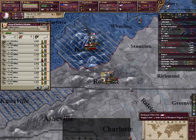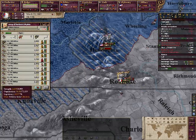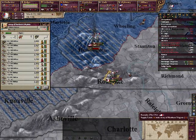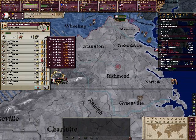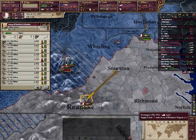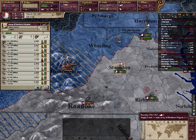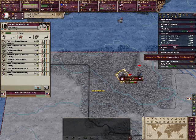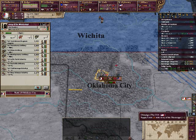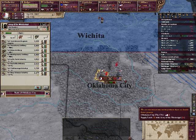The war score is negative 4 now, so they're kind of losing a little. The problem is I'm taking attrition at Roanoke because its supply limit is 18 and this army is 24 — they need a supply limit of 24 minimum. So I'm just gonna move these guys to Sutton to reinforce. These guys are at Greenville, I'm just gonna let them sit there. My Army of the Mississippi is fighting and they are winning — that's good.